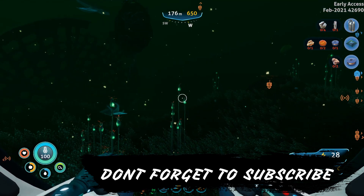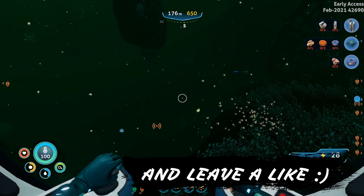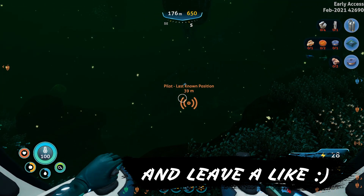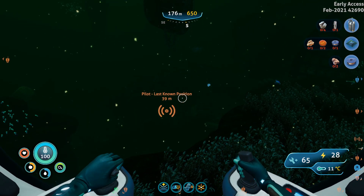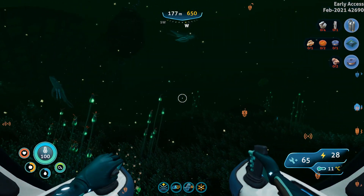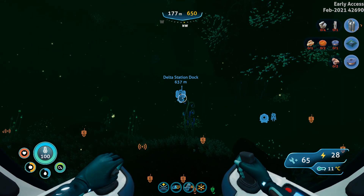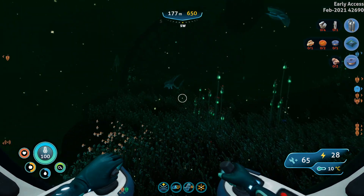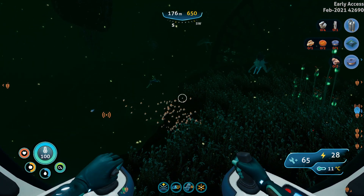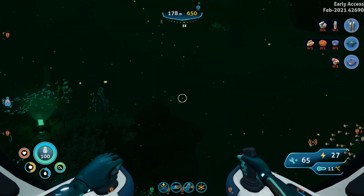Hey everyone, welcome to the channel and welcome to this Below Zero tutorial. Today I'm going to show you where to find young cotton anemone. We're starting off at the pilot's last known position today, instead of the Delta station dock or our pod, just because it's a long way out and by now you should have this signal.